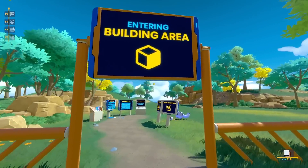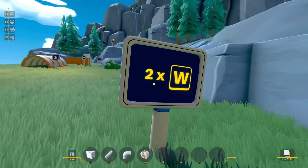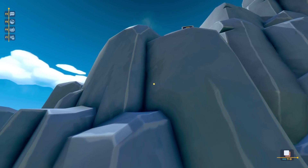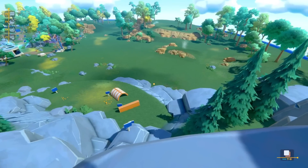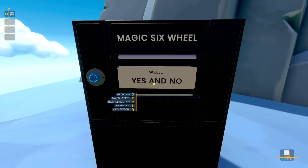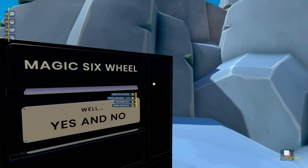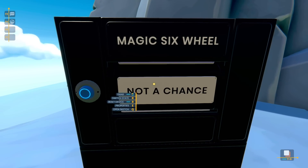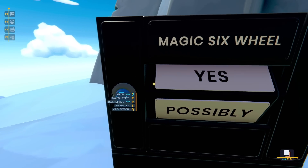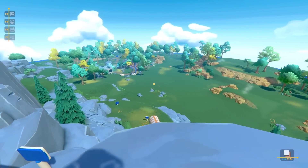Let's see what else we've got - we're in the building area where we can finally build something ourselves. There are different controls - space to climb things. There's a Magic 8-ball over here. Let's ask it a question: 'Shall I build something that resembles the strongest shape?' What's it going to say? 'Not a chance.' Were you lying with your last answer? 'Possibly.' Good enough for me - let's go do it then.